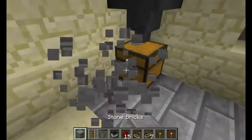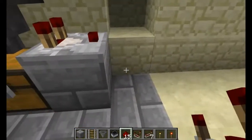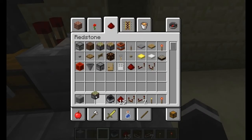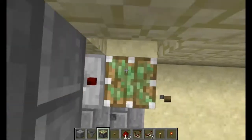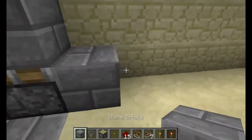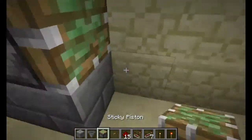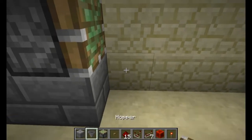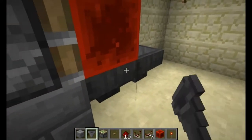We'll close it off so that it can't go anywhere, then continue on with the normal setup. I still need the hoppers — sticky piston and a hopper. I will need a button soon. And then we go like this, and like that.